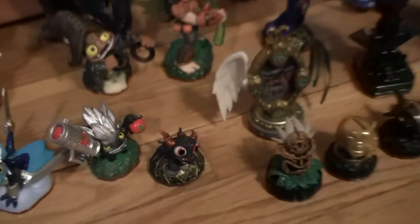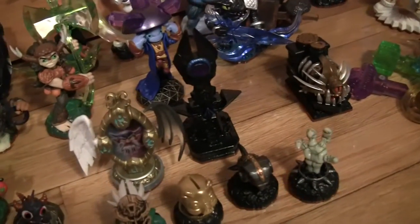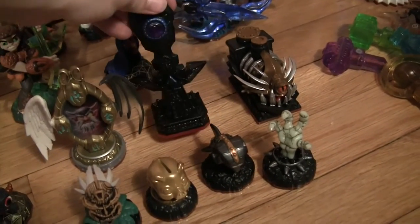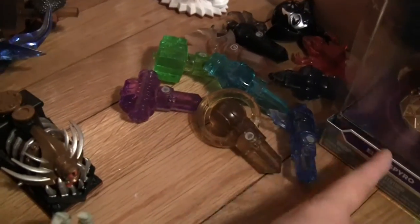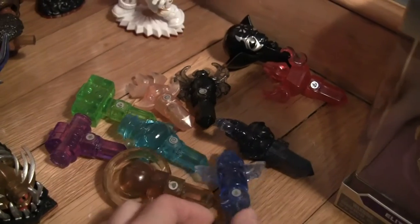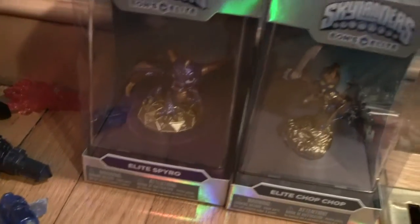And then this is the only sidekick I got — Spry, it's like a baby Spyro. Then here are the levels — I just didn't manage to get the light one, which I'm pretty disappointed in; I could not find it. But these are the levels: Mirror of Mystery, the dark one — I forget what it's called — and the Nightmare Express. And then here are the magic items. Here are my traps too — I have one from each element, except for light of course. You guys can just look at those; they don't really have names or anything. Then I have the dark Chaos one. And then I have only two elites, because I'm only deciding to get two of them since they are doubles: Elite Spyro and Elite Chop Chop.